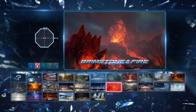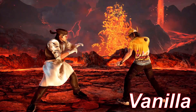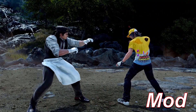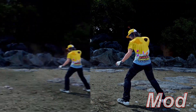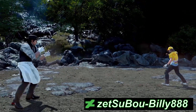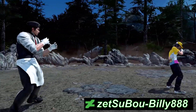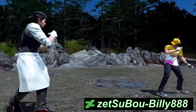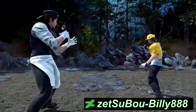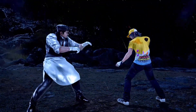Brimstone and Fire. I think everybody hates this stage because you can't see anything and it's all red. So this mod takes everything away — it just deletes everything, which I think is really cool because I have no idea how this guy made it. That's the boy Billy888. Huge shout out because there are trees in the background, there are rocks, he changed the time of day, he changed the lighting, the floor isn't lava anymore. Just looking at it, I'm amazed because there's so much work that went into it.